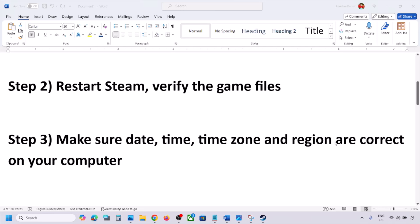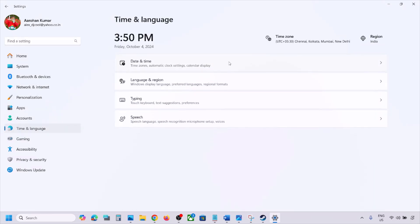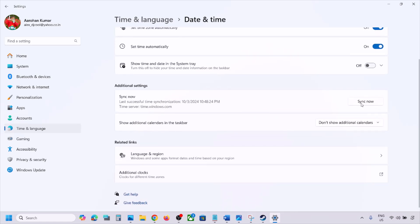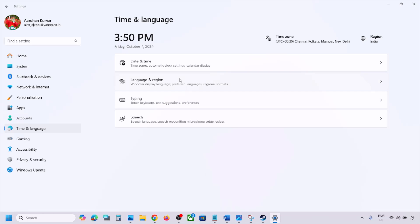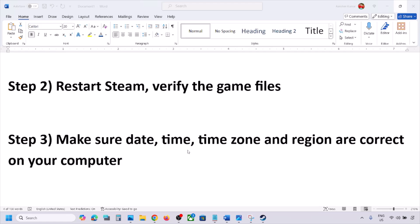The next step is to make sure your date, time, and time zone are correct. Open Windows Settings, go to Time and Language, then Date and Time. Turn on Set Time Zone Automatically and Set Time Automatically if they are off. Scroll down and click Sync Now. Then go to Language and Region and make sure your correct country is selected.